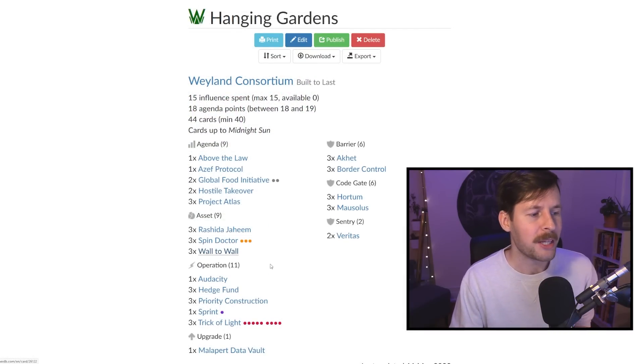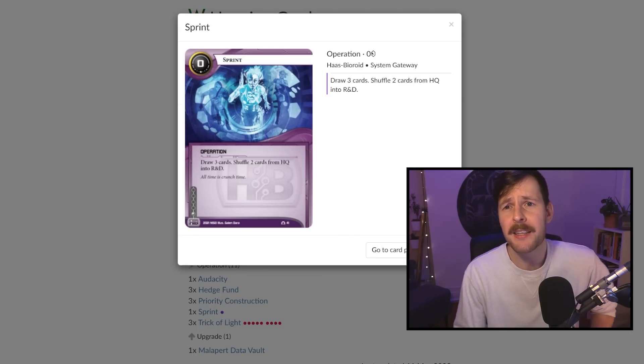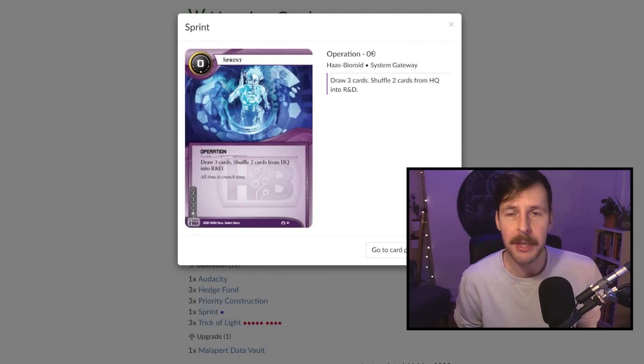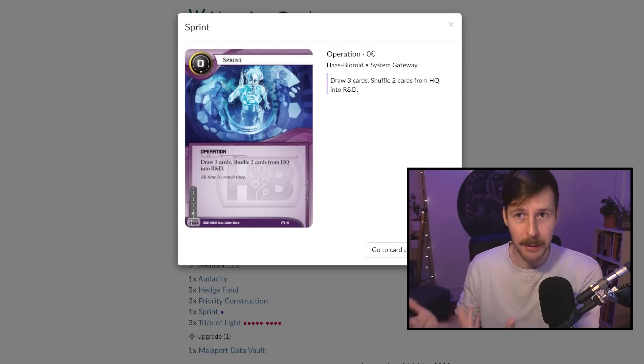Our operations: we have our fast advance pieces — one Audacity, three Trick of Light. We're playing three Hedge Funds because it's good enough economy. We're playing one Sprint — this is the one influence slot with a lot of flexibility. It's a bit of card draw and filtering. There are some agendas you don't want in the early game, like Global Food Initiative or AZF Protocol, so Sprint ensures you're not flooding up while drawing into ice and economy.